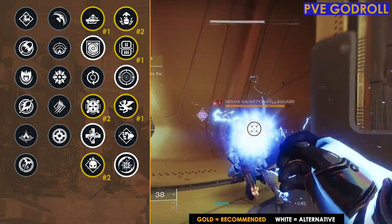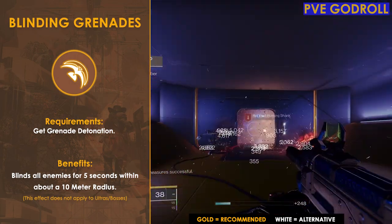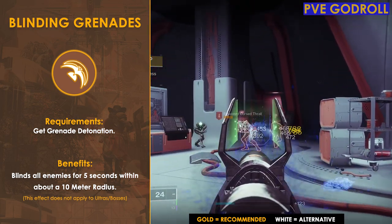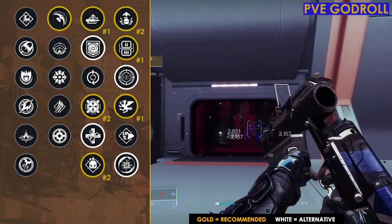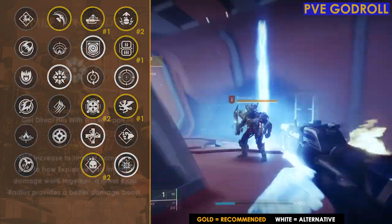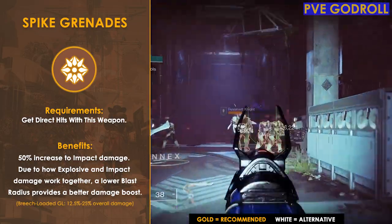Moving on to column two with the magazine, I think there are only two worth considering. Blinding Grenades is probably the best option for most people — just firing in the direction of enemies blinds them, which is fantastic especially in pinnacle or solo content. That said, since this grenade launcher gets double the impact damage compared to others, you could fully spec into damage output with Spike Grenades, which pairs really well with Danger Zone and Vorpal Weapon or Adrenaline Junkie.